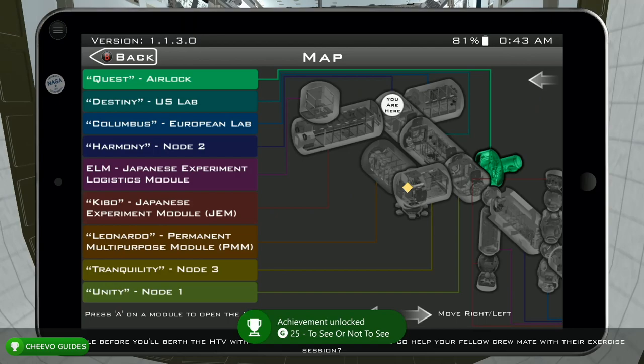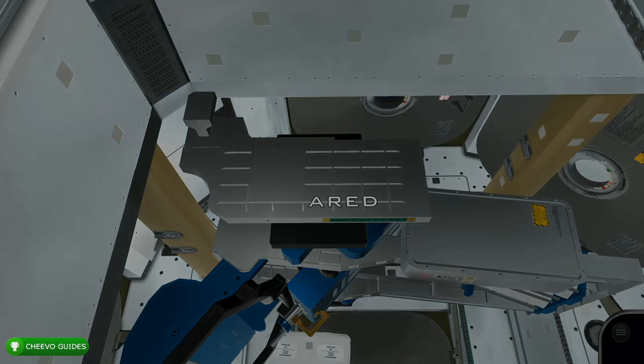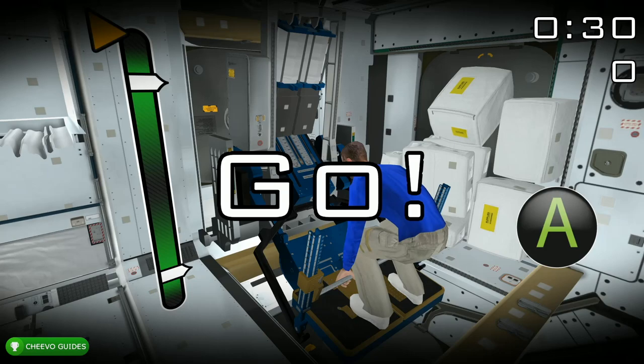Next, go to your map and the yellow indicator will be on Node 3. Fast travel to Node 3 and interact with the exercise machine. This is going to pop up a little minigame — it doesn't really matter how good or bad you do. Once the 30 seconds is over, it will unlock the next video.